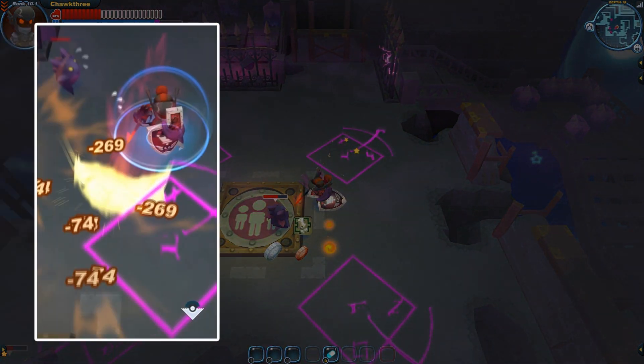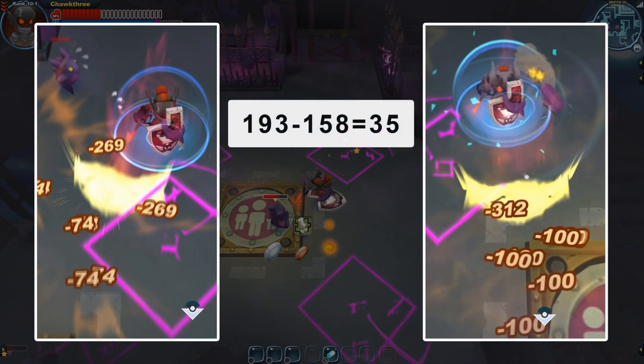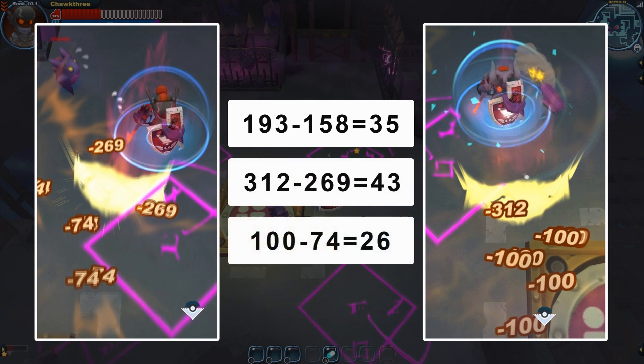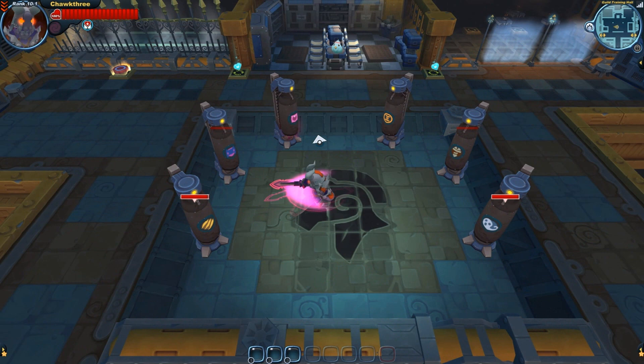Let's compare those numbers and see if the fallen set is really bad against fiends. For initial attacks: the Skelly gets 193 and the fallen gets 158, a difference of 35. For the charges, we have a difference of 43, and for the spike hits, a difference of 26. Those numbers may not seem like a big deal, but remember all these hits add up — if you're going against a bunch of enemies, this will make a difference in the long run.